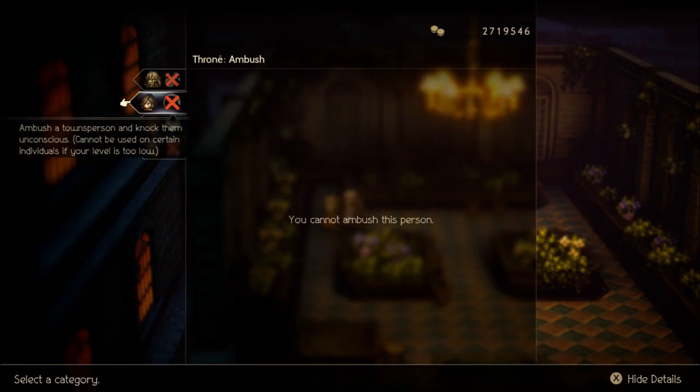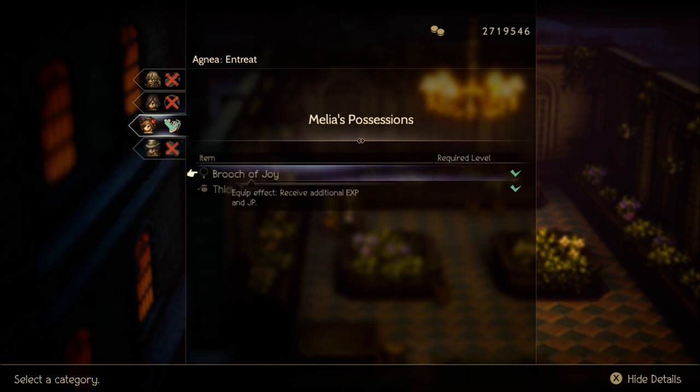The next item, and kind of the last accessory I think is good to have, is the Brute of Joy, found here in Winterbloom. I don't remember if you can always entreat this with Agnea — I believe I may have stolen it or purchased it instead. It says 'receive additional experience and JP,' so it's a very important item. That's the last of the accessories I think are really critical for this.